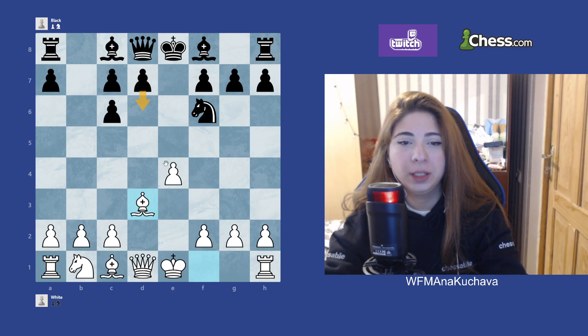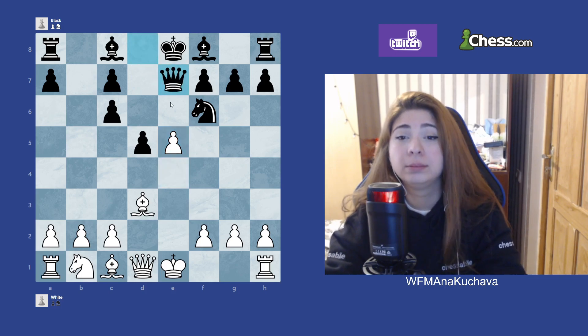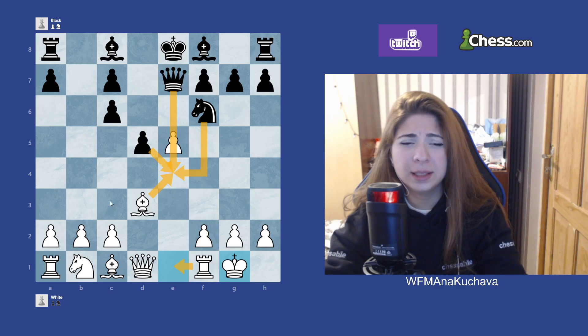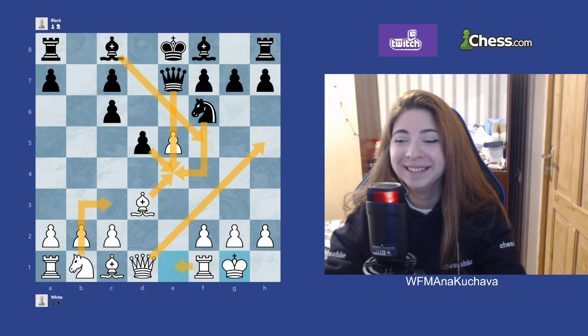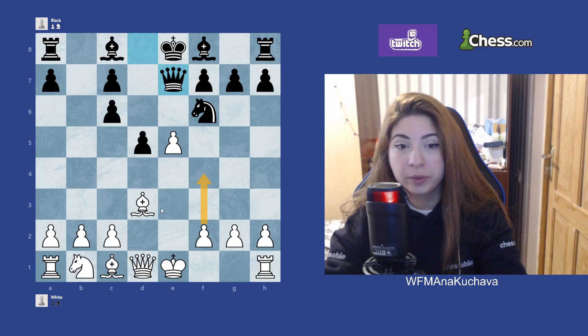After e5, Black can play b6 to cover the square or b5. They still have Qe7, but here White has castle, and if I remember correctly: Kxrook, Ng4, c6, Bf5, and h5. White also has Qe2 and f4 — f4 is a really good move here, along with castling and Bf4.